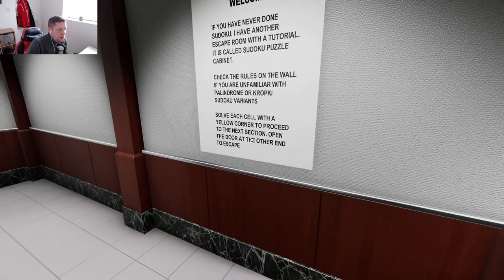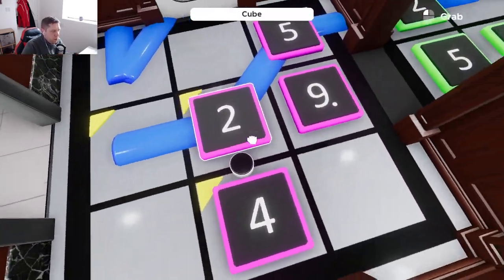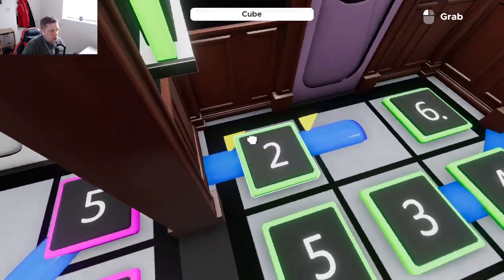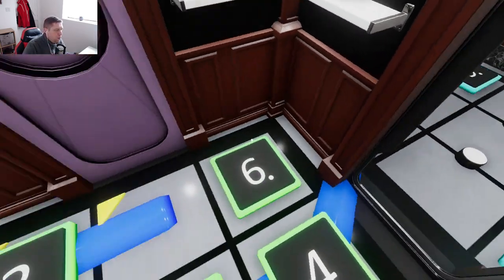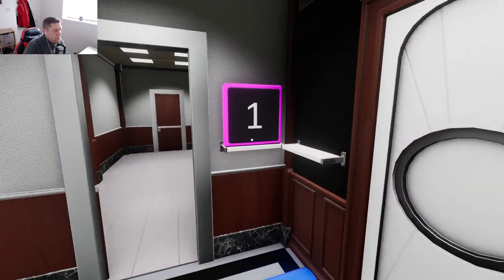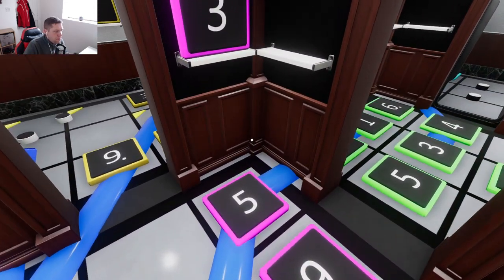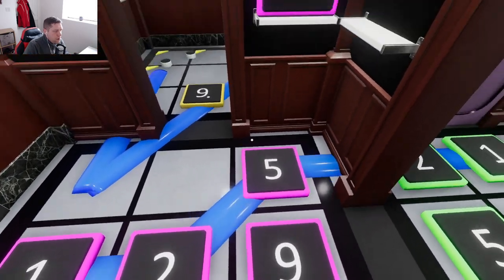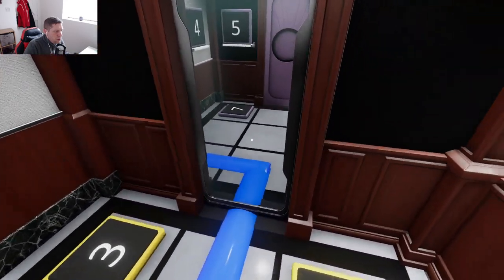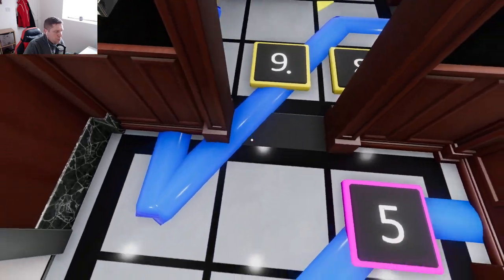What's meant by these yellow-cornered cells here? 'Solve each yourself with the yellow corners, proceed to the next section, open door next to the other.' Okay, so we only need to solve the yellow-corner cells to be able to progress further in the puzzle. A one can't go there, so the one and two look like they're on the palindrome. We've made a bit of progress — we've got access to one more room.